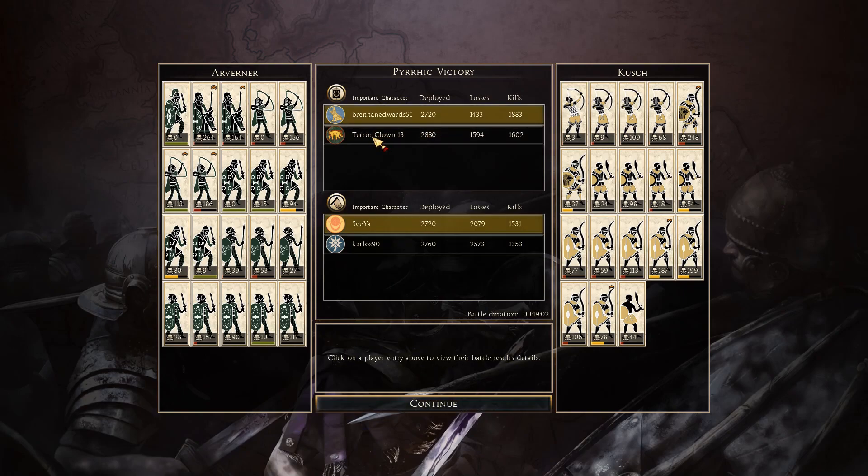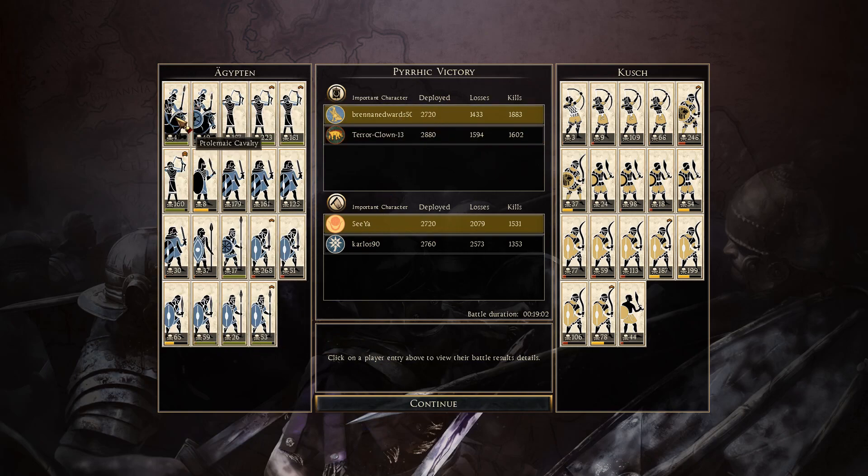Getting into the army comps at the end - we'll deal with Arverni first, commanded by Terror Clown, who actually sent the replay in. Thank you very much for sending the replay. His heavy horse: 264, 164. Archers: 156, 113, 186. Great job. Chosen swordsmen - really not that many kills, top there with 80. Celtic warriors: 117, 157, 90. Top unit of levy freemen there with 53. His kills pretty much all came from his cavalry and his archers. Getting into Egypt - his general four kills, cavalry 49. His archers: 223, 181, 160, 187 - really great job. Galatian swordsmen: 179, 161, 125. Thorax swordsmen: 268.